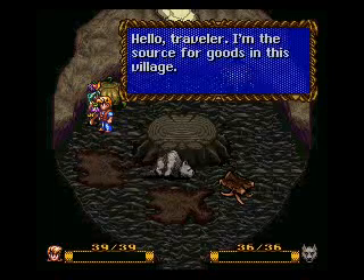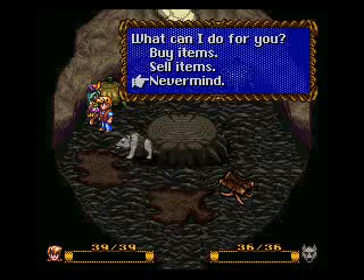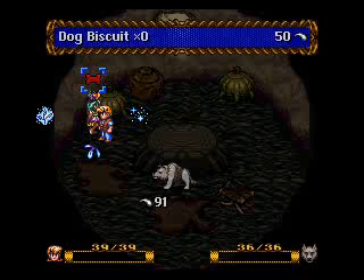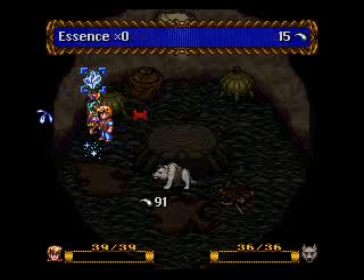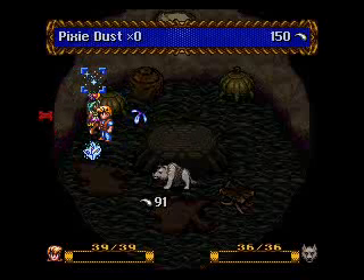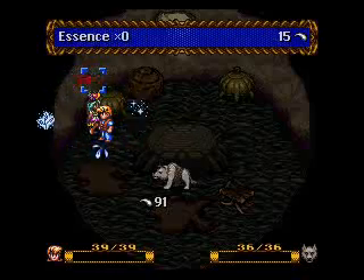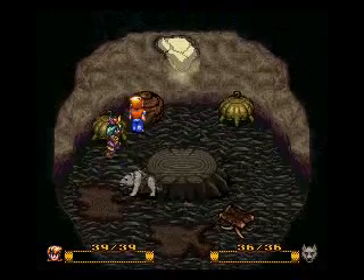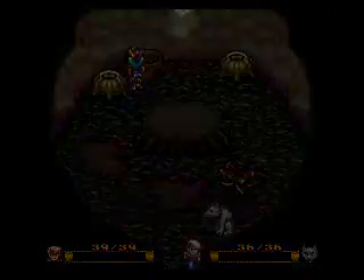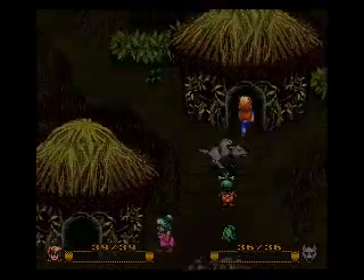Hello traveler. "I am the source of goods in this village — buy some fruit off my hat." Sure, okay, what do we got? Dog biscuit — that heals your dog, and you're actually going to need a few of those. I have 91 talons. Pixie dust — I think that heals poison, or some kind of status effect — I don't remember, it's been a while. Two roots, parts water — water, you're going to need lots of water.